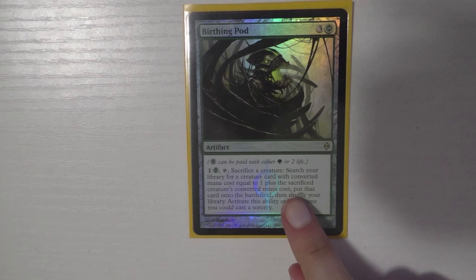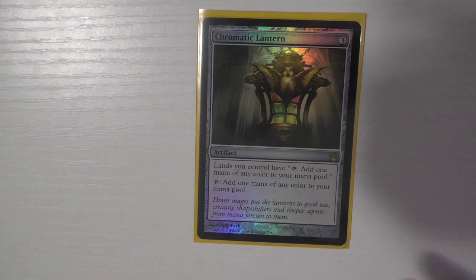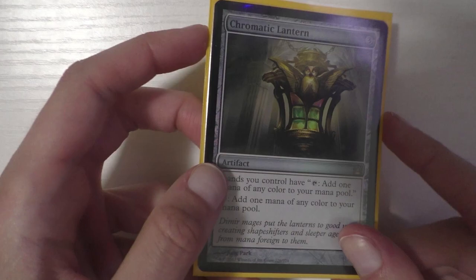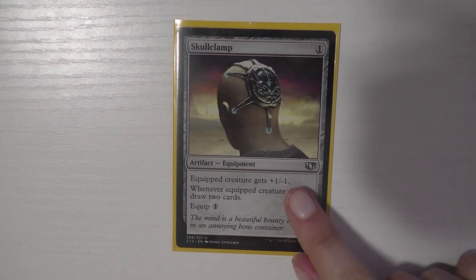I run seven artifacts. First is Birthing Pod — not a lot to say, everyone knows the impact. You don't care about paying life or having things go to the graveyard since you can always get them back. Next is Chromatic Lantern for fixing. I run Perilous Vault — my favorite artifact; I love being able to exile everything. It's a lot of mana but I don't care — it and Ugin are my mass exile pieces. Then Skullclamp — there are many great targets. My favorite is equipping it to Solemn Simulacrum so when it dies you draw three cards.